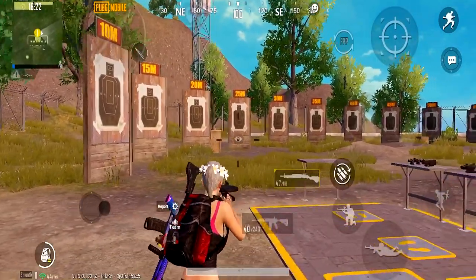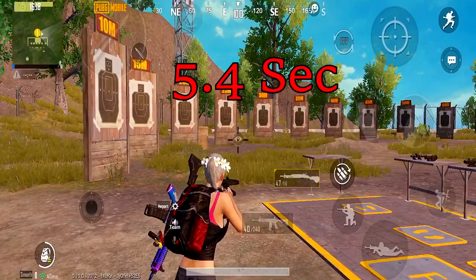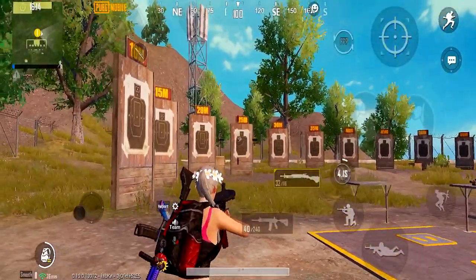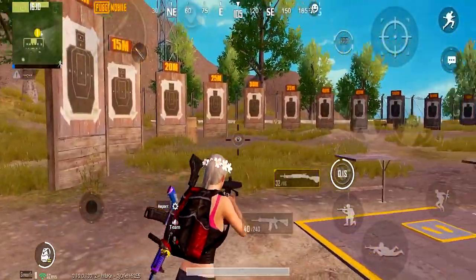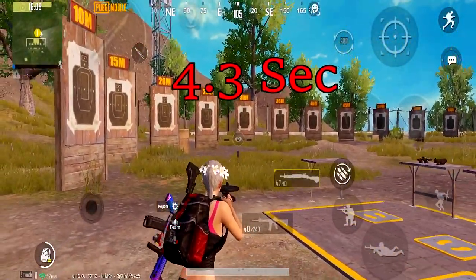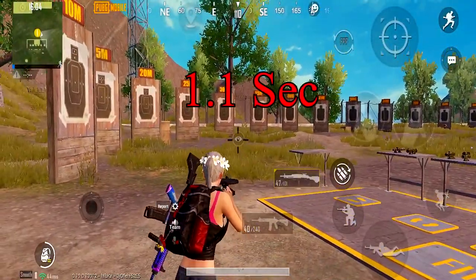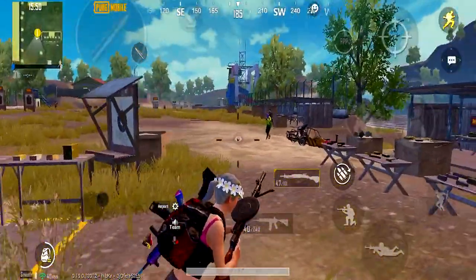If you let it automatically reload when empty, it will be 5.4 seconds. But if you shoot it full and reload the bullet before it empties, it will be 4.3 seconds — saving you 1.1 seconds. That is how you manage DP reloading time.